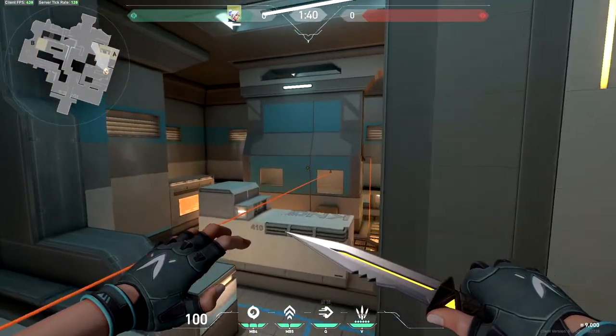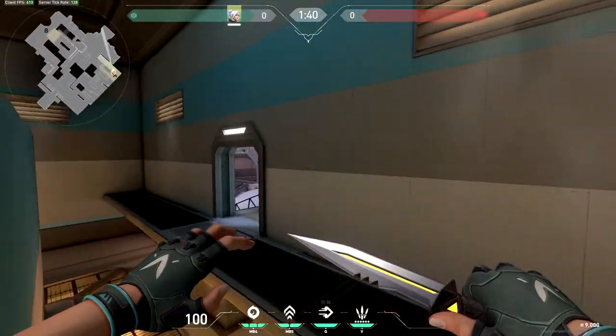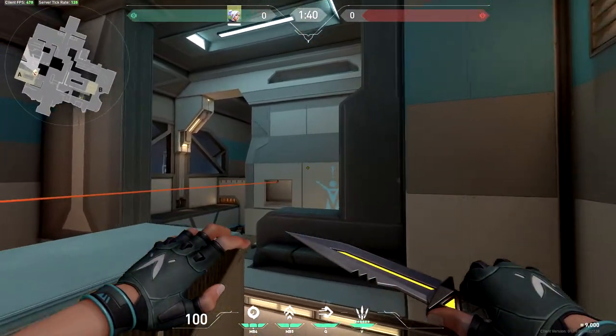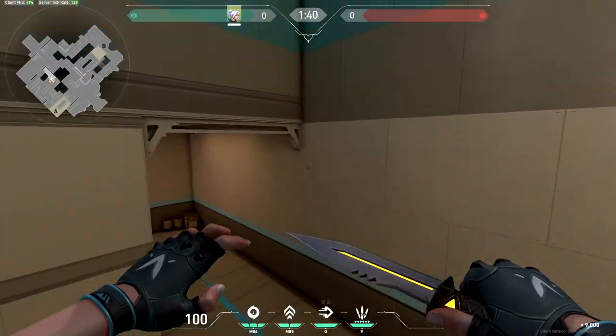Hey guys, today we're going to be going over all the Jet one-way smokes I've found so far on Icebox. These one-ways are great for stalling enemy pushes through choke points around the map and can easily net you an elimination on unsuspecting enemies. We'll start at the B-site and work our way across the map.